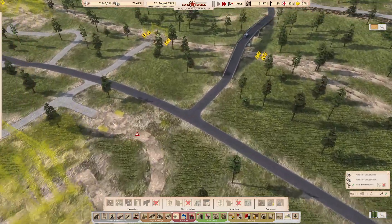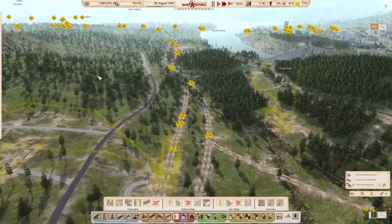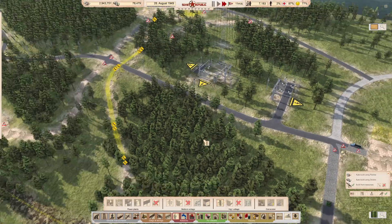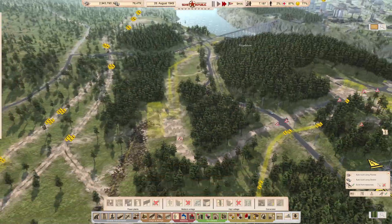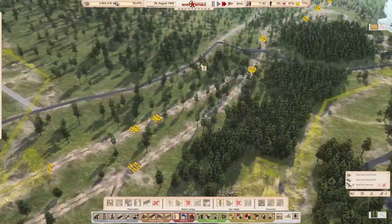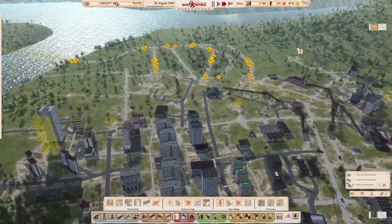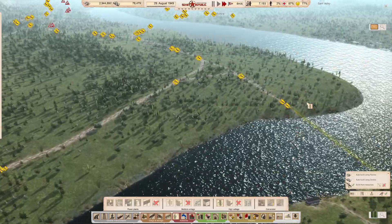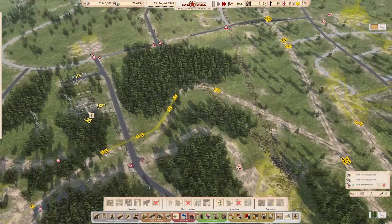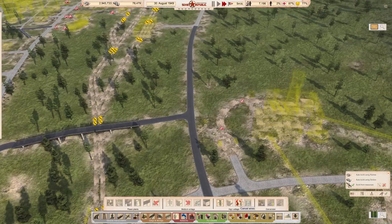I want to run up this way but I'm a little bit reluctant to run a power line down here because we do have the power line running around the top here. If we run power down this way it's going to cross. So at the moment we don't need one of these — we can just run the power through using these.